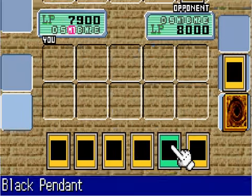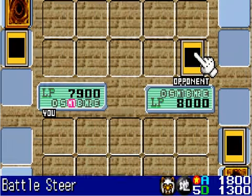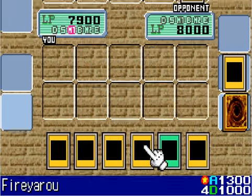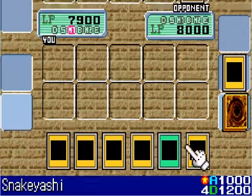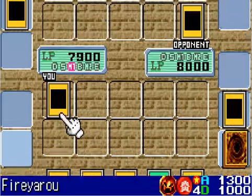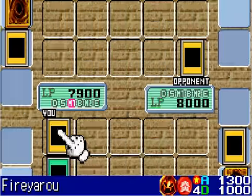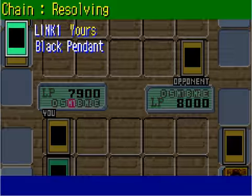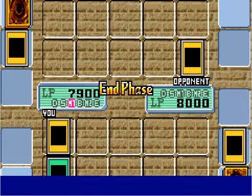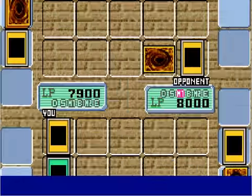If I use Black Pendant on Fiyaru, I'll equal Battlesphere's attack strength. I'll go ahead and do that — it's the best move I have right now. I summon Fiyaru and equip it with Black Pendant, increasing its attack by 500. Now it's equal to Battlesphere's attack strength, so we're at a stalemate.